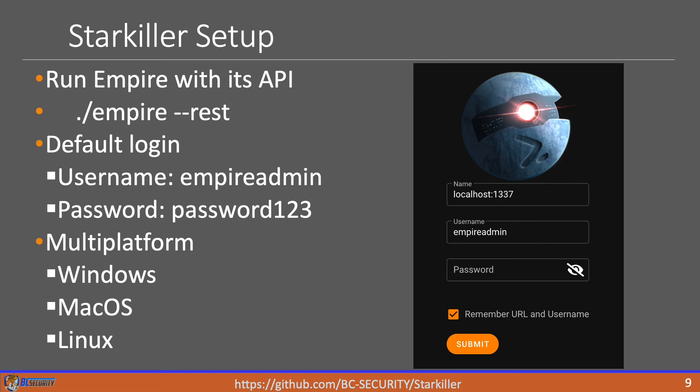Setting up Starkiller is fairly simple. When you run Empire, you pass the REST parameter, which tells it to run the REST API. There's a default login and password which you can change. To actually run Starkiller, you can either download the installer for Windows, Mac OS, or Linux off of the releases page on GitHub, or there are instructions in the readme to build it from source.